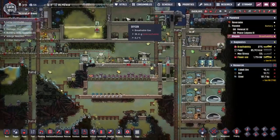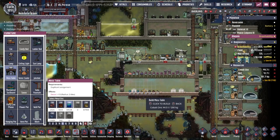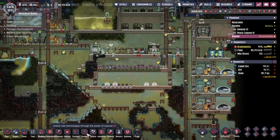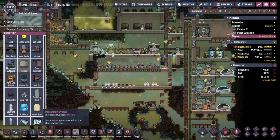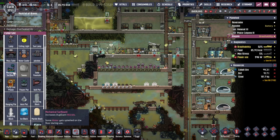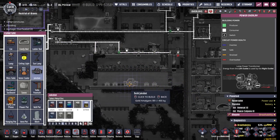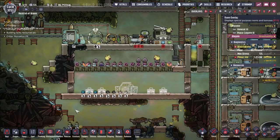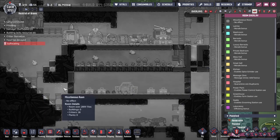We've got a little bit of sweeping left to do, but I think it's fine to start thinking about how we're going to move everything down here. Let's give them a lot of space - we only really have to worry about three duplicants, but I'm going to allow for four. I'm not sure what recreation building I want to put down. I do like the jukebox - the jukebox is a nice easy one. Let's put that down in the middle of the room. We also have some other things to do to make sure it actually matches the specifications of the Great Hall.